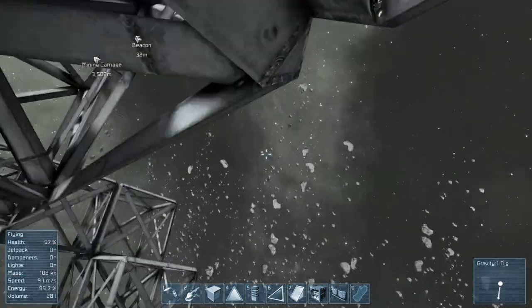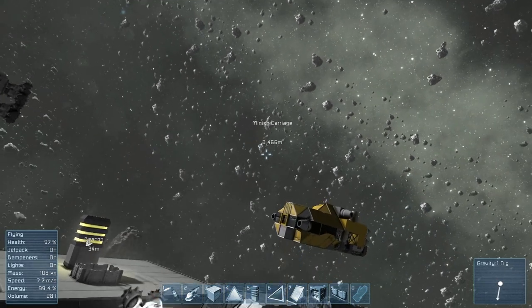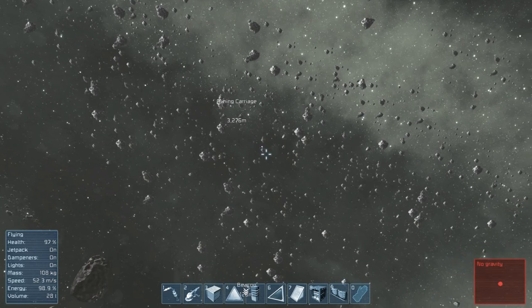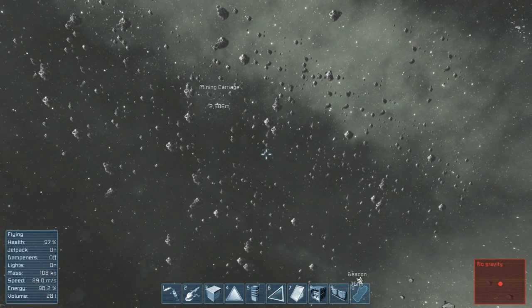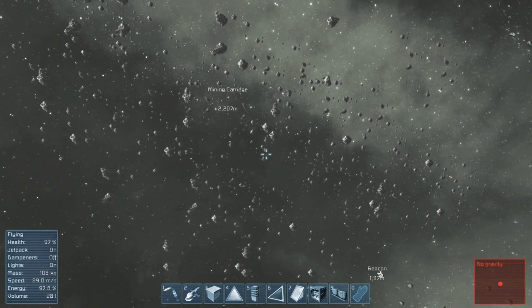Let's see what we've got here. We've got a mining carriage — let's just go for that, it's actually pretty close. What we'll do is we'll turn off our inertial dampeners. When you turn off your inertial dampeners, you basically just glide along and you're not using any more energy from your suit.